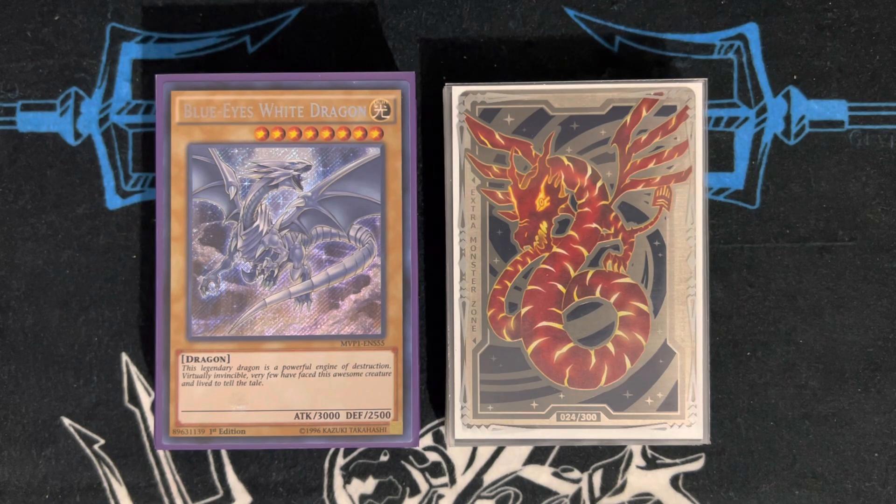There are a lot of effective floodgates you can play, but the problem is some matchups aren't very good. For example, my Drytron matchup is absolutely horrible, but Virtual World I thought was going to be my worst matchup and it's not terrible. It has an okay matchup against Tri-Brigade just because your monsters are naturally bigger than theirs.